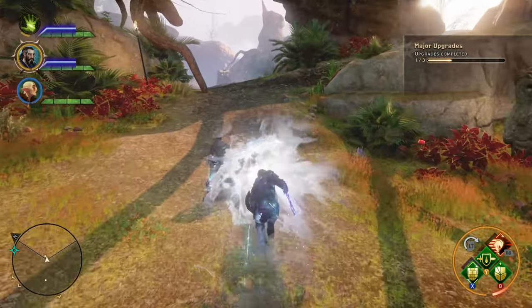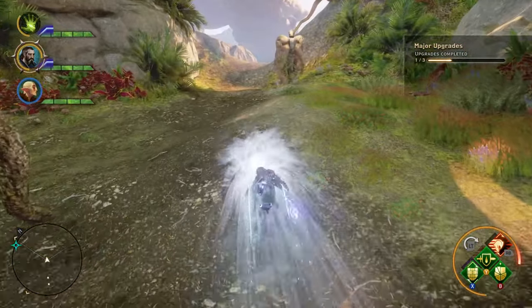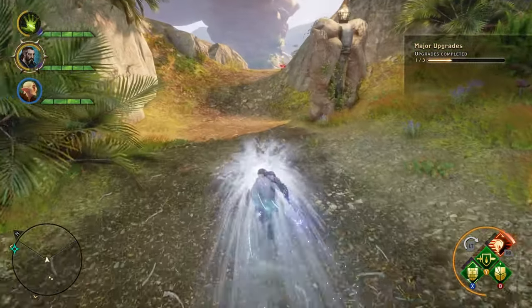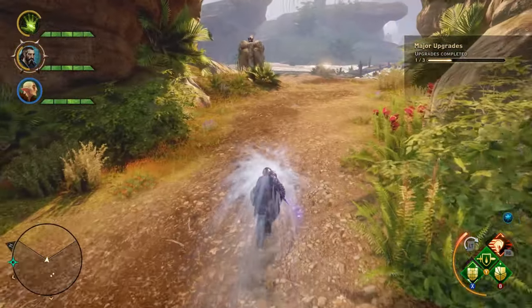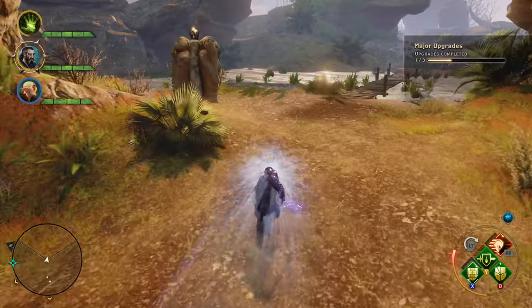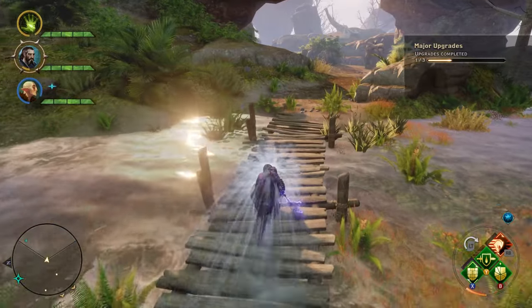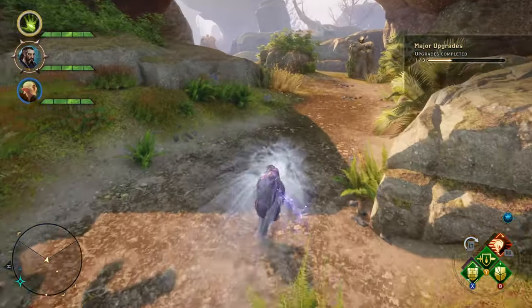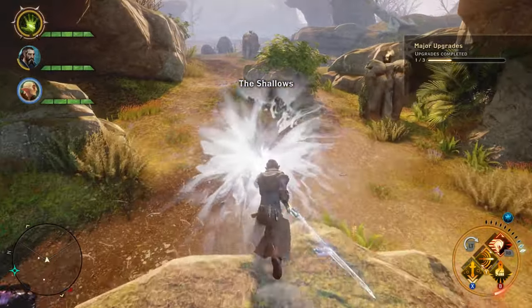You can now sprint a much longer distance with the extended stamina pool. When your stamina runs out, switch to another warrior, keep charging, and the other warrior will be ready to go again. Repeat this process until you reach your destination. This method is way more flexible than riding a horse — you can pick up herbs and materials on the road without constantly mounting and dismounting, or even surprise your enemies.